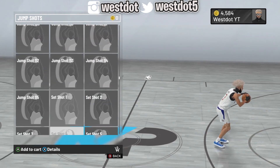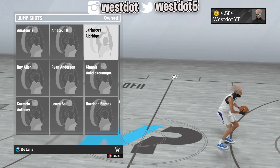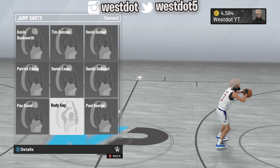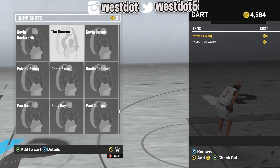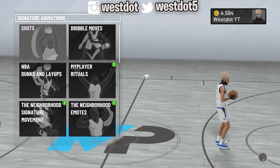I already have 98, I already have LaMarcus, and I already have Rudy Gay. So whatever custom you're making, whatever you want to make, make sure you go to the animation store and buy whatever you included in your custom. So if you included Kevin Duckworth and Patrick Ewing, you gotta buy them like this.